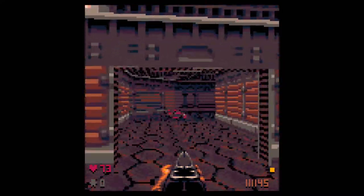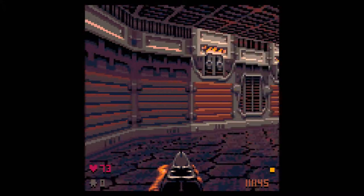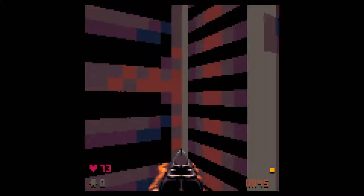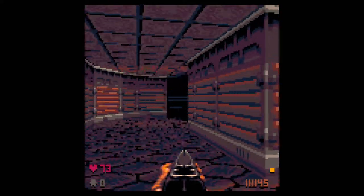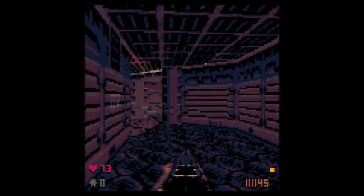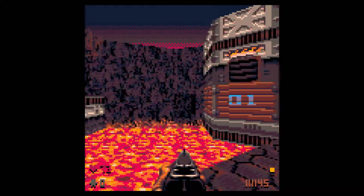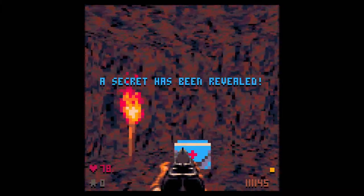Some love was put into this. I like that the blood is pink — that's just kind of the red that you get with Pico-8. It's an interesting palette, a palette that's not particularly Doom-like, so they've actually done a particularly good job with that. There's a secret just like this in the Inferno level I was mentioning before.